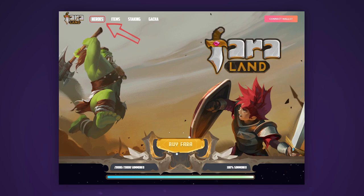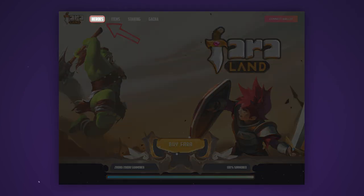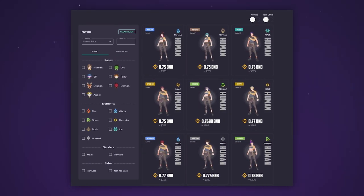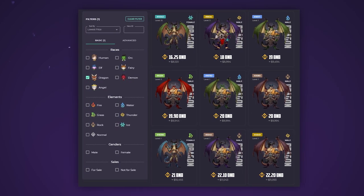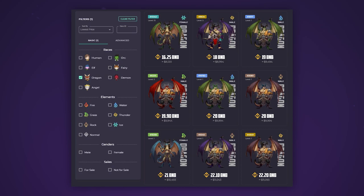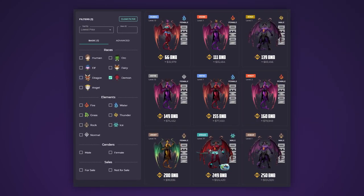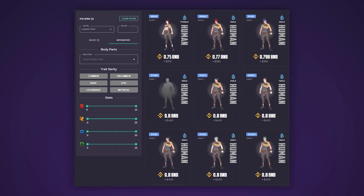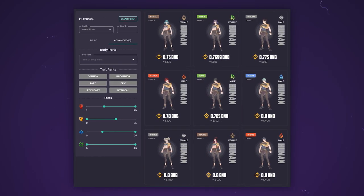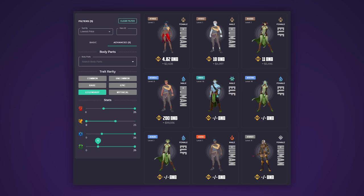To study and purchase game heroes, go to the Heroes section. Here you will see all characters that can be used in the game. They are divided into races, classes, and genders, which makes each character unique. You can select a character by race using the filter on the left side of the screen. With the help of the advanced filters, you can select your character's body parts and characteristics, as well as rarity levels from common to mythical.